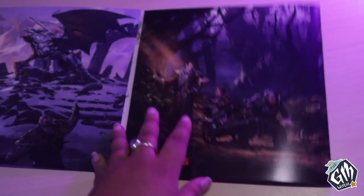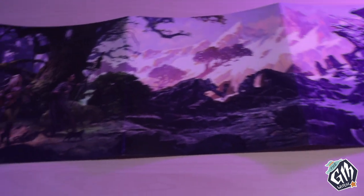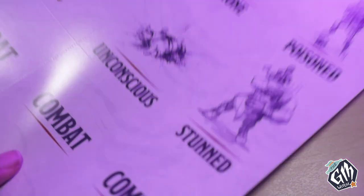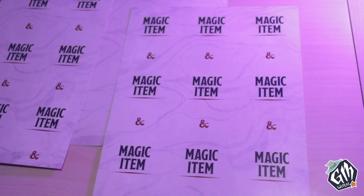You also get a Dungeon Master screen, which many game masters use to hide their source materials and avoid spoiling things for the players. Dungeon Master screens also have quick reference information the DM can use while running a game to help quickly answer commonly asked questions. Lastly, this box includes 81 cards to help enhance gameplay: nine sidekick cards to allow a single adventurer to enjoy the game with the dungeon master, 14 condition cards that can be passed out to players to help them understand what it means to be poisoned, restrained, prone, etc., one magic charm card, nine initiative cards, three combat cards to walk new players through actions they can make during combat, nine quest cards, and 36 magic item cards that the DM can hand out throughout the adventure.